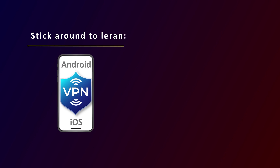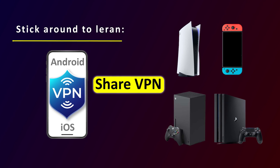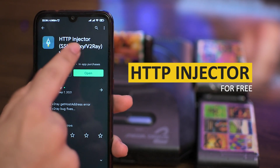Stick around to learn sharing VPN from Android and iOS to your PS4, PS5, Xbox and Nintendo Switch. Step 1: Install HTTP Injector. You can find and download it for free from Google Play.